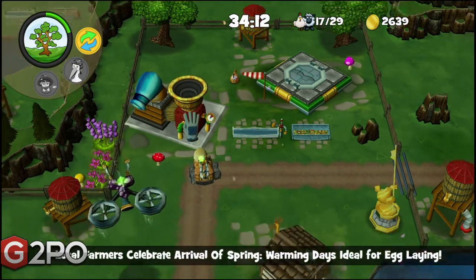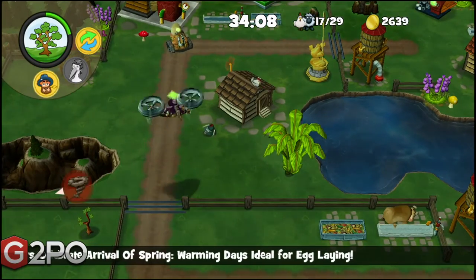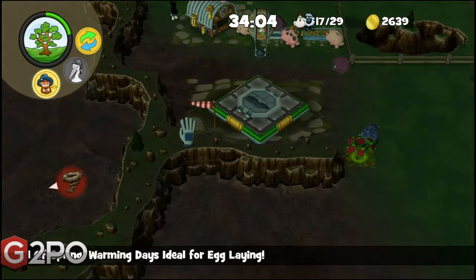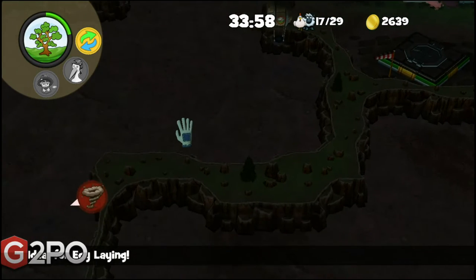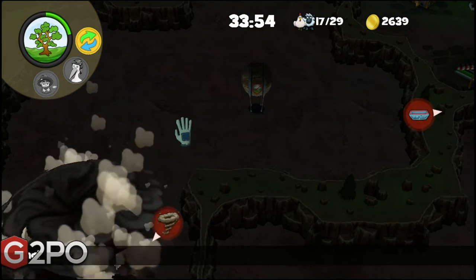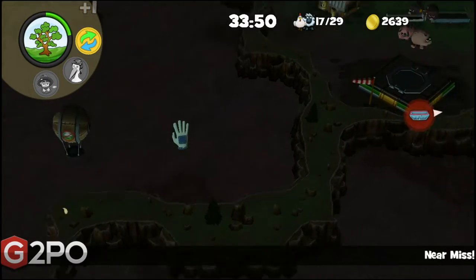One thing I really like about this is that it sets itself apart from most of those other games because it gives you a way to gather resources. There are actually machines that you can buy for each specific type of resource. Say for gathering eggs, there's a special robot and you have to build a road for him. This machine will patrol around wherever your eggs get dropped, suck them in, and spit them back out and sell them for you.